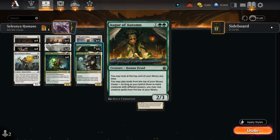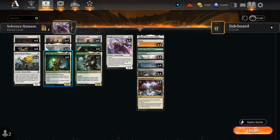Augur of Autumn costs 3 mana and is a 2/3. It lets us look at the top card of our library at any time and play lands from the top of our library as well. As long as we have Coven enabled — meaning we control three or more creatures with different powers — we may also cast creature spells from the top of our library, and that's the goal: to eventually take over with Augur of Autumn, especially when paired with Catilda.